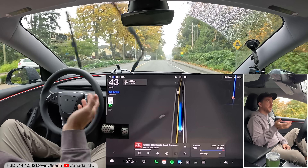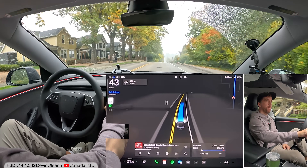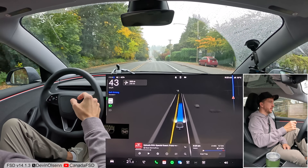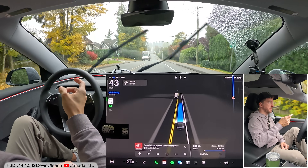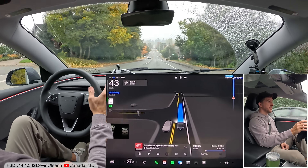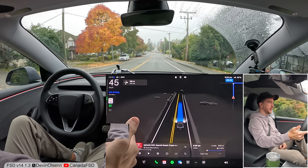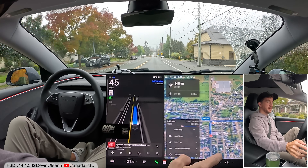We're out of the park and the car still thinks it's 30. At 43 it's not horribly slow for this area, but the speed limit is 50, so we're going under the speed limit for no reason other than the car is genuinely just confused about what the speed limit is. You can fix that by scrolling up to hurry — now the car should go a little bit faster — and beyond that I can go to mad max. That is something I'd like to see fixed in the future.